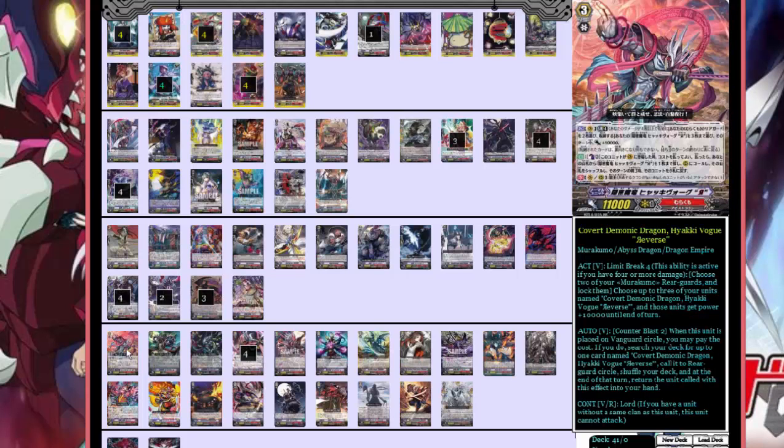Next we have four of Covert Demonic Dragon Hyaki Vogue Reverse. Limit break four: choose two of your Morikumo rearguards and lock them; choose up to three units named Covert Demonic Dragon Hyaki Vogue Reverse and those units get plus 10,000 power. When it's placed on the vanguard circle, you can pay the cost to pull out two more Hyaki Vogue Reverses from the deck onto two separate rearguard circles. So you lock two, and your whole front row is hitting for at least 21,000 by themselves.